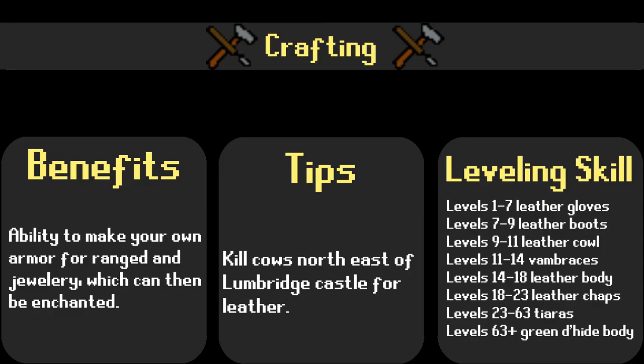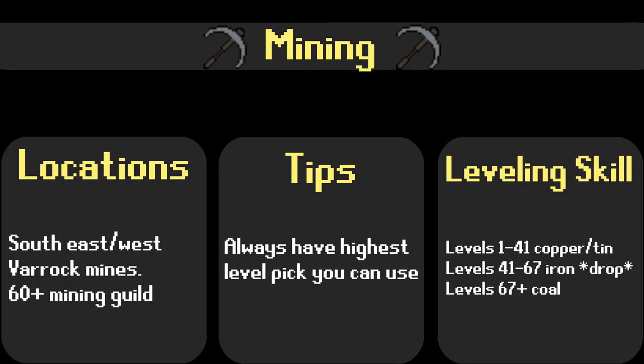Crafting allows players to make jewelry, range gear, and the strings needed for bows and crossbows. The jewelry made using this skill can be enchanted with magic to give players limited teleportation abilities, combat buffs, and more. Training the mining skill allows players to mine ores to use for smithing. As you level this skill, you can gain access to higher tier pickaxes, which can help you mine ores faster. When mining, you have a small chance of receiving a gem, which can be used for the crafting skill.